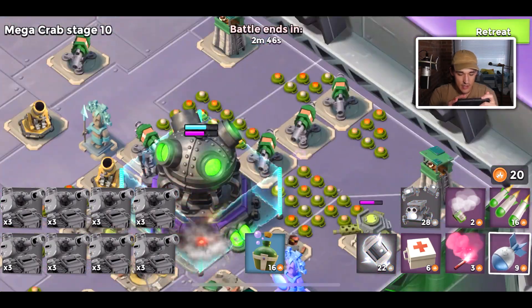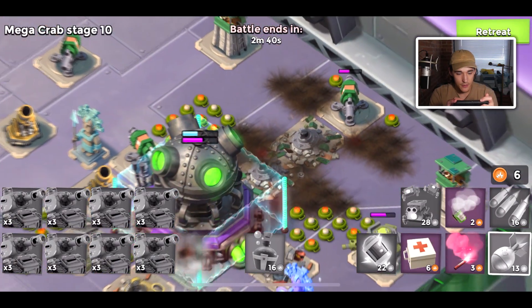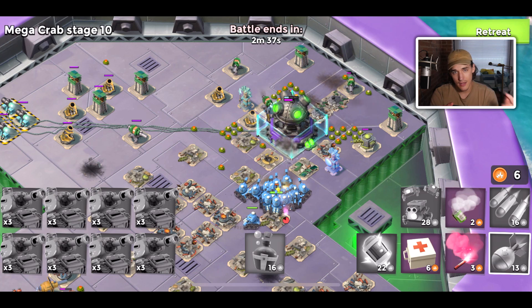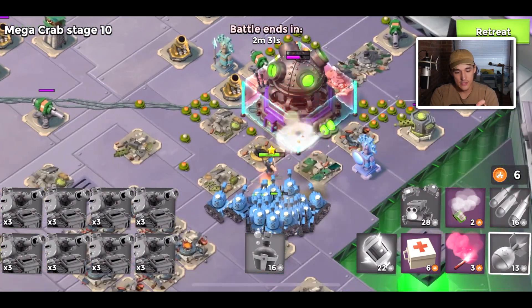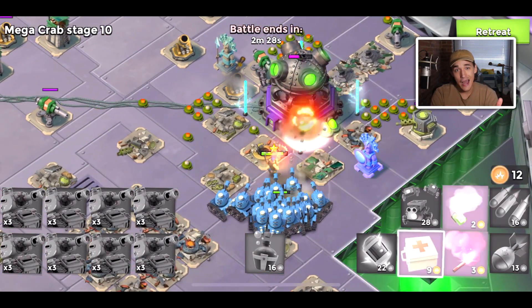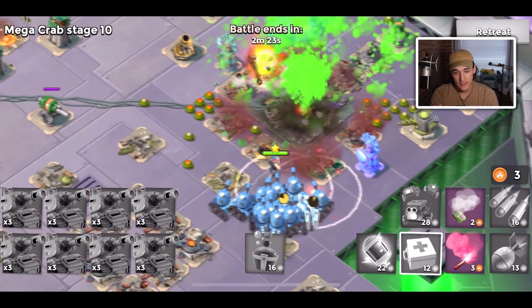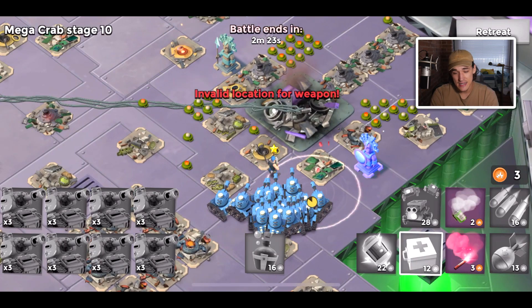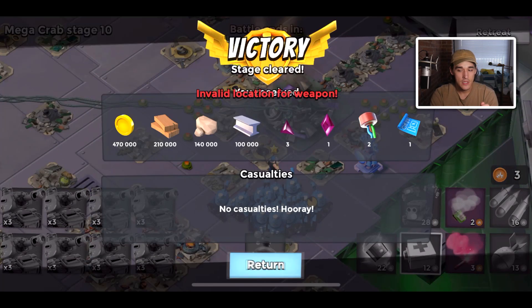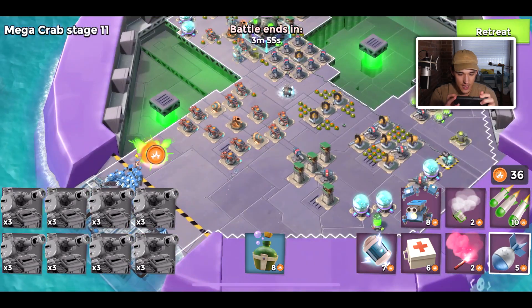It takes a lot of effort and time to get through 40 attacks. As a high-level player, I've pushed Mega Crab many times and it takes six to eight hours of grinding, multiple full boosts, just to use all of my attacks. It's constant attacking — very tiring. Definitely only do it if you want trophies, because the loot you get is very low and not very significant. We're on stage 11 — this will probably be my last stage.